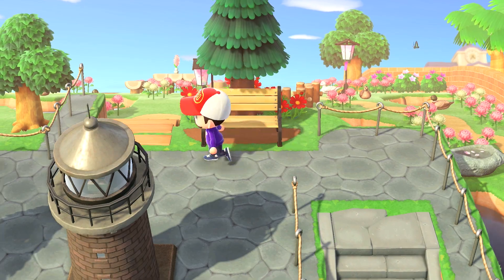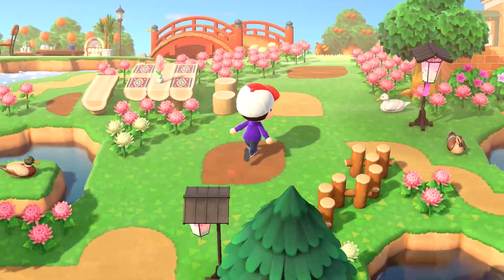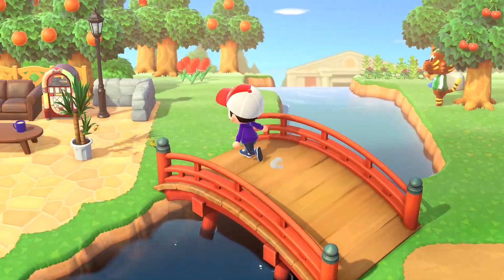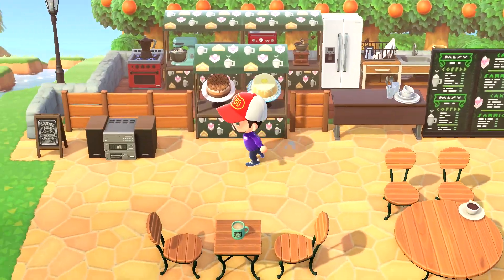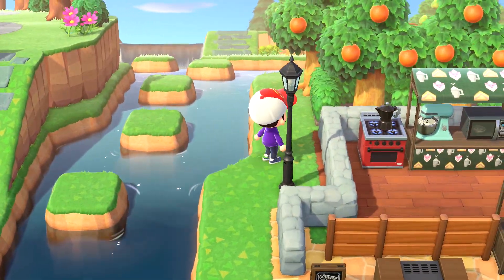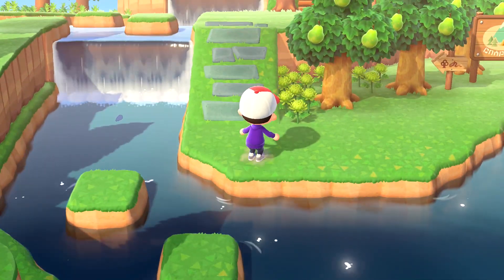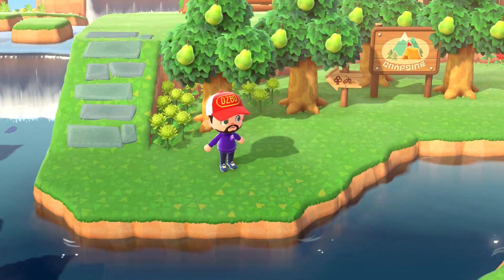Flower breeding in Animal Crossing New Horizons isn't always as simple as red and white makes pink. In the early days of the game, there was a lot of misinformation about hybrid combinations, with websites like IGN reposting guides from past games and saying they'd work in this one — still waiting on my violet seeds, IGN — and some early tests giving rise to popular misinformation, such as the discovery of purple plus purple mums making green, which won't work most of the time.